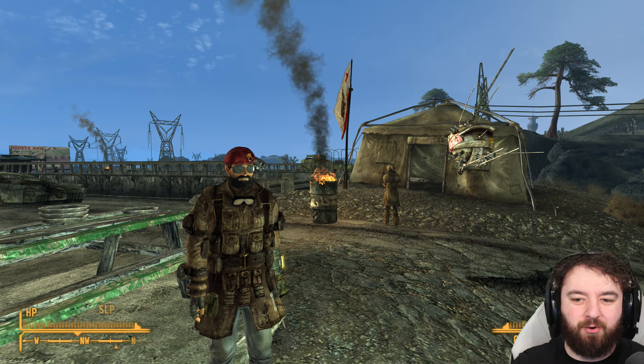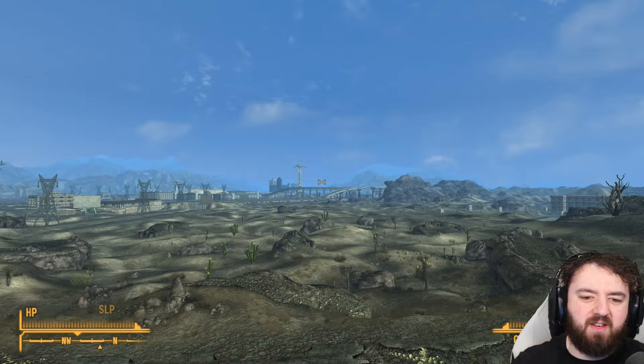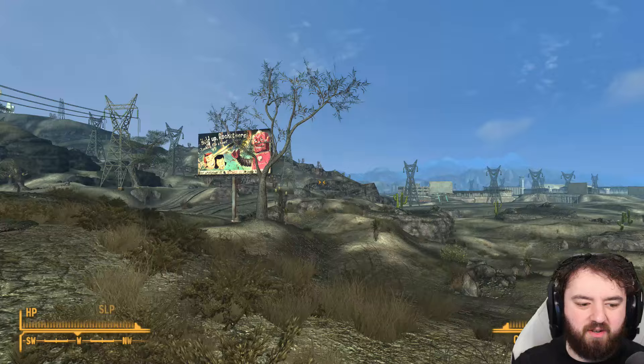So this is it then. The crew: Eddie, me, and Veronica. We can see New Vegas off in the distance. Camp Golf we visited previously — we'll return later on in the series.